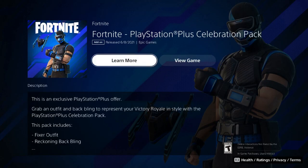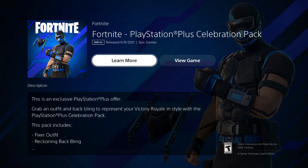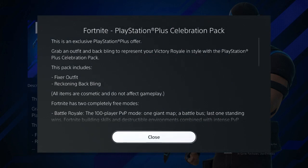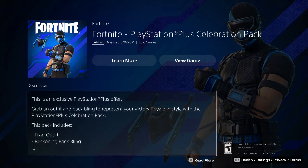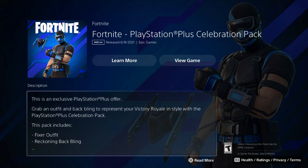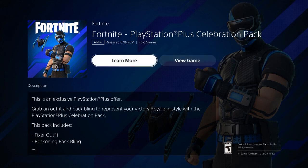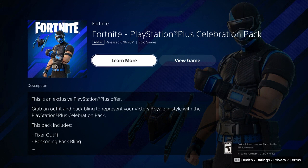We also have the Celebration Pack, which is a free skin you can download right now. Just search Fortnite and download it — it comes with an outfit and a back bling for free. You can get it on PlayStation 4 and PlayStation 5. Also, I'm going to be hooking you guys up with Thanos, so make sure you watch the whole entire video.